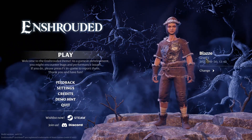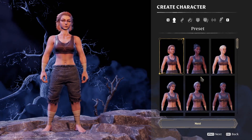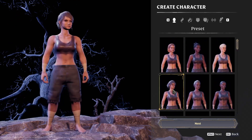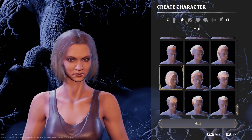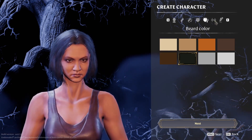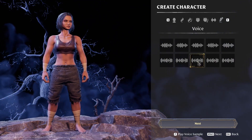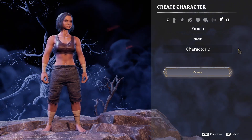Upon pressing start we are given the opportunity to create a character. Right now it seems to be mostly defaults — not too many things you can change — but it functions for what you need. You can choose a hairstyle, hair color, facial features like beards and mustaches, the coloration of those, and voice lines. After all that you can select a character name and begin your journey.